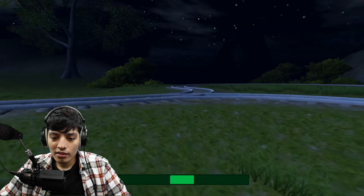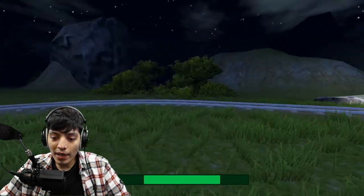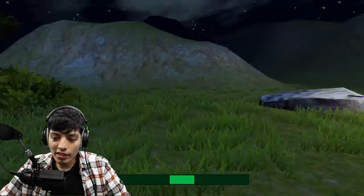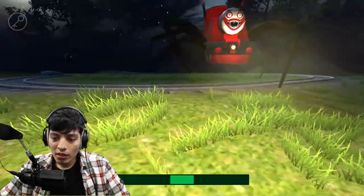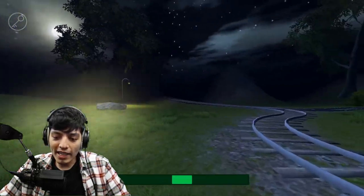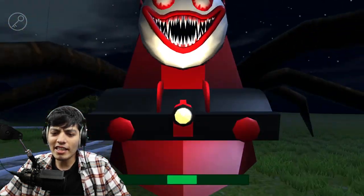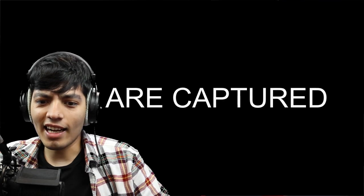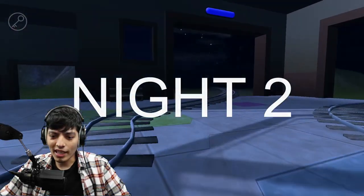No way we came out here and there's nothing. He's coming back — I see the key card right there. Okay, I'm going to grab it — we're dead. Charlie Spider, Choo Choo, whatever your name is, I'm sorry. That looked terrifying. Okay, night two.